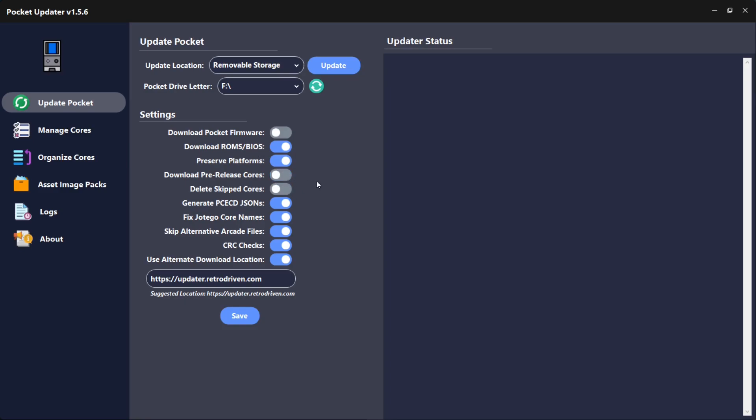Have a look at the options: Download ROMs/BIOSes — yes. Preserve Platforms — okay. Get rid of the pre-release cores since we only want CPS1 for this tutorial. Generate PC Engine CD JSONs — leave that off. Fix whole table core names — leave that on. Seek alternative arcade files — I'm going to switch that off for now, but you might want to leave it on because it could get you alternatives for CPS1 games, like rainbow editions, hacks, or fan-made hacks like SF2 Mix, which is a very good Street Fighter game.